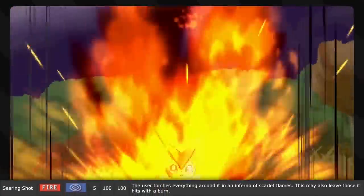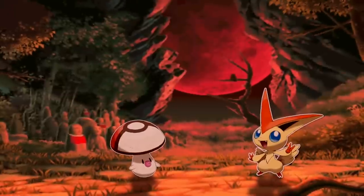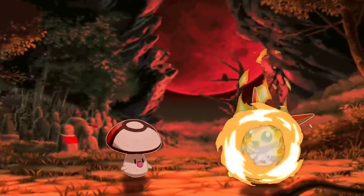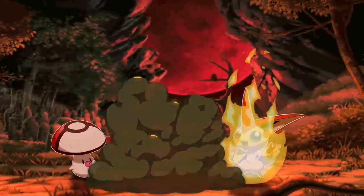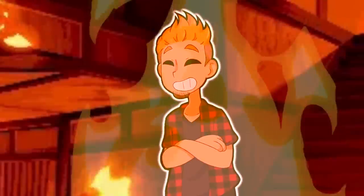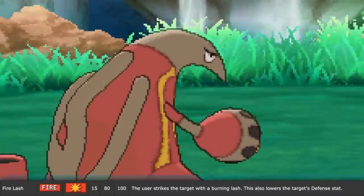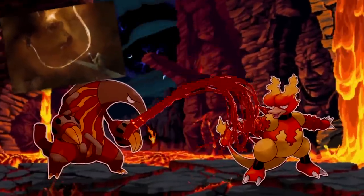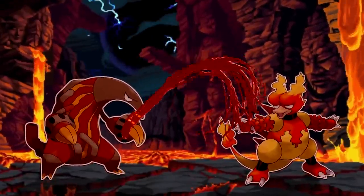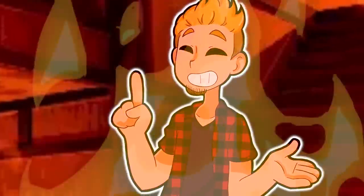Searing Shot, also known as Flame Bomb, is a signature move of Victini. It essentially turns itself into a bomb of fire that explodes flames everywhere, burning everything around it — and fire hurts. Fire Lash is the signature move of Heatmor. It basically flails all over the place with a fire whip, except since it's a fire-breathing anteater, the whip is its tongue. Fire hurts.